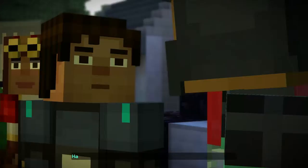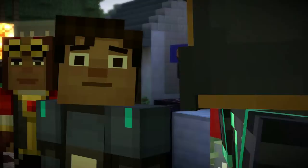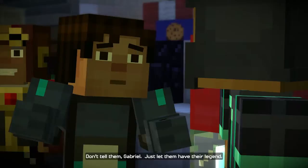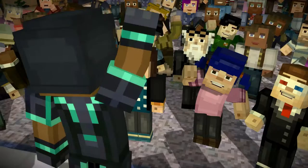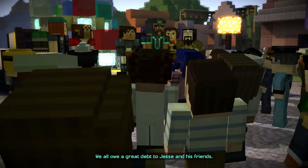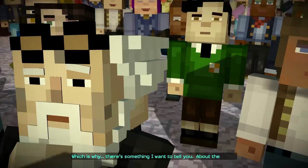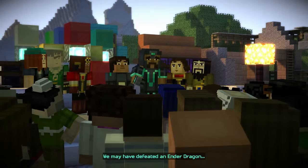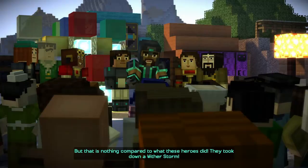People used to look at me like that once, Jesse. Having my memory restored has been both a blessing and a curse. Perhaps they deserve to know the truth about the Order. All those lies we told them. Maybe I should finally come clean. Don't tell them, Gabriel — just let them have their legend. We all owe a great debt to Jesse and his friends, but I owe a debt to you people as well. There is something I want to tell you about the Order. We may have defeated the Ender Dragon, but that is nothing compared to what these heroes did — they took down a Wither Storm.